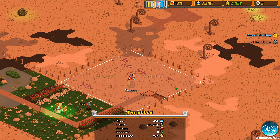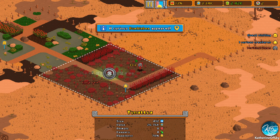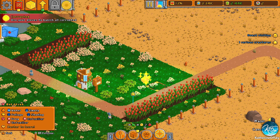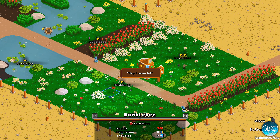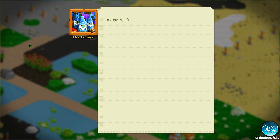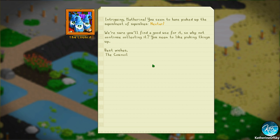Whoops — critical item, sure, let's fix it. Yay! Who are you? Hi bumblebee, how are you doing? There's a habitat here with all those flowers, looks nice. Intriguing — you seem to have picked up a squishiest of squishies nectar.